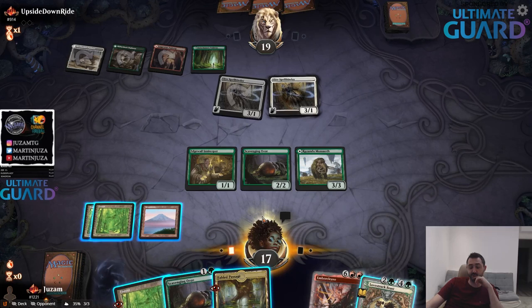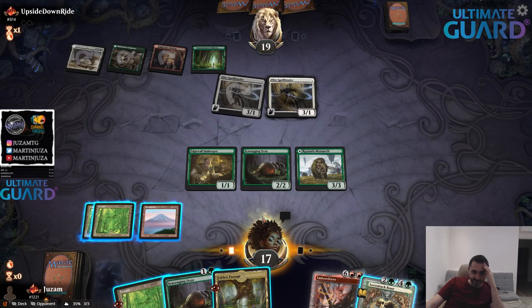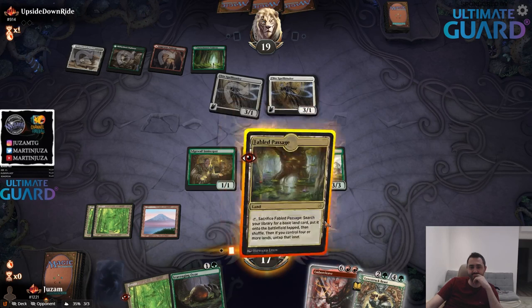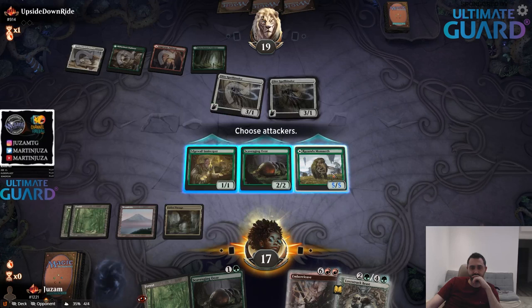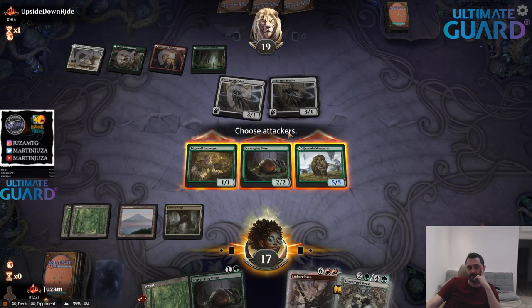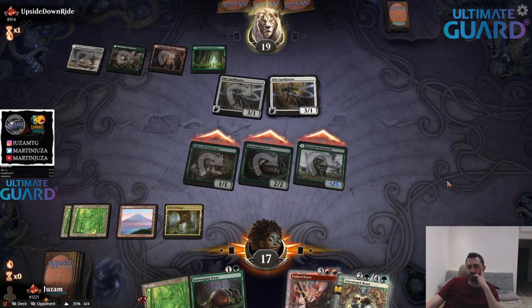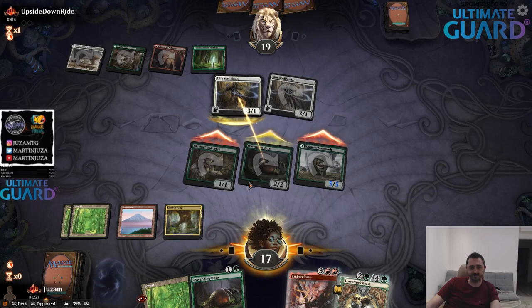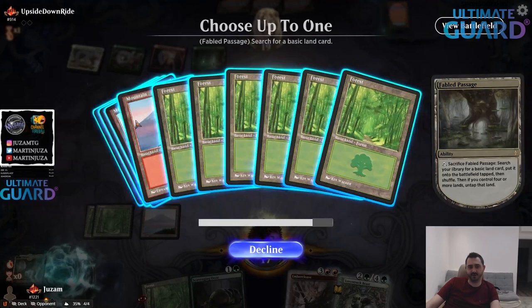The 1996 decks are completely just Serra Angel battling against Sengir Vampire, with like six colored sources of each of your four colors where everybody has a mana base like you can never cast your cards. Good times with Psychotog and Fires of Yavimaya — those decks are great.